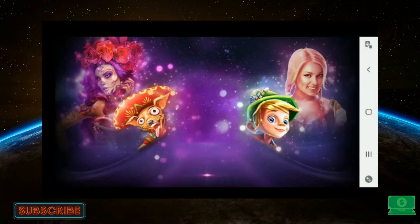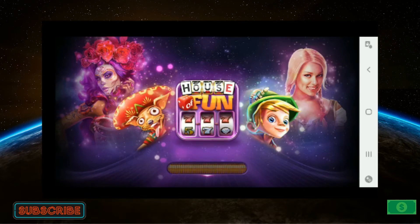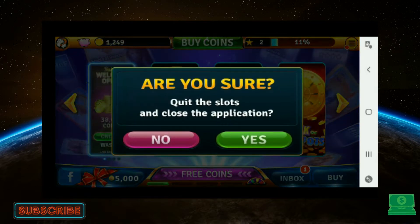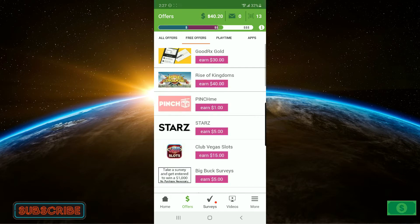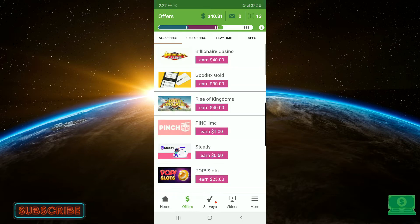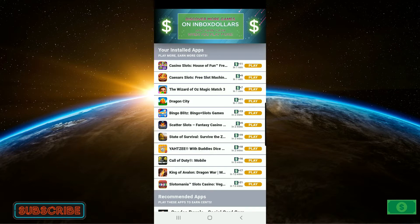Now we've hit the minute mark, so we're going to exit out of the app. It's going to take you right back into Inbox Dollars. Back on the main screen — boom, 11 cents. So now I am at $40 and 20 cents. Click somewhere on the screen and there it is — $40 and 31 cents. I did that by playing slots for a minute. That's how easy it is. There are various different apps on here — we still have another 11 cents for playing that slot game for another minute.